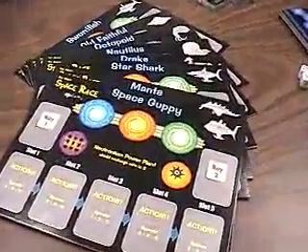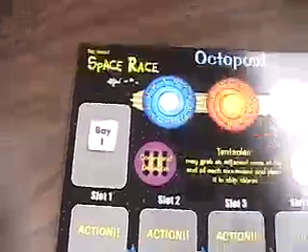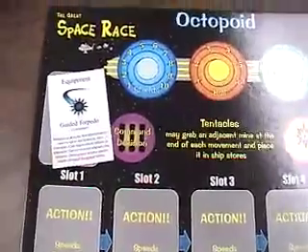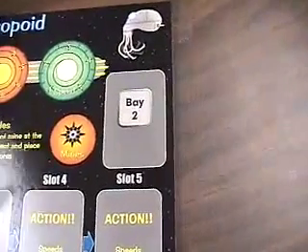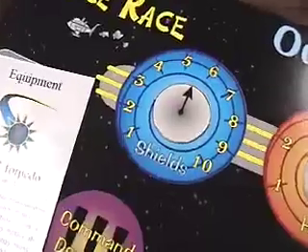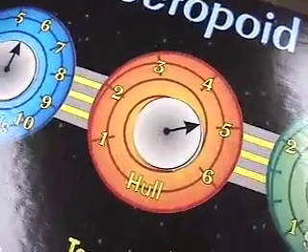Except for the special ability description, each ship console is otherwise identical. Each ship has two equipment bays where special equipment can be installed, enhancing the ship's abilities. These come in the form of equipment cards drawn during the game. Examples of equipment cards are tractor beams, repulsion cannons, guided torpedoes, and more. The dashboard on the console shows the ship's current shield level, hull points, and speed.